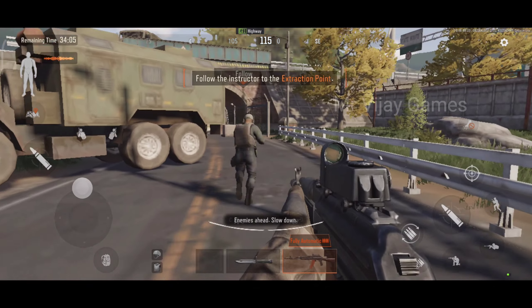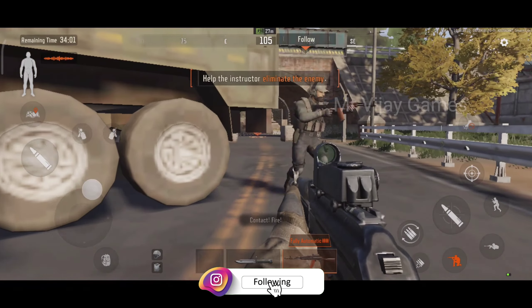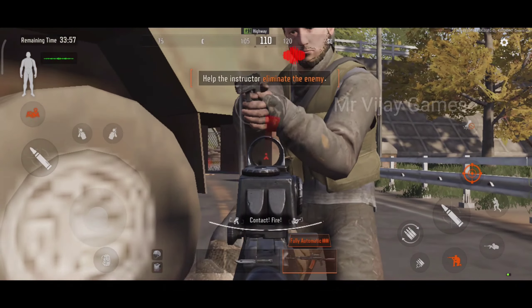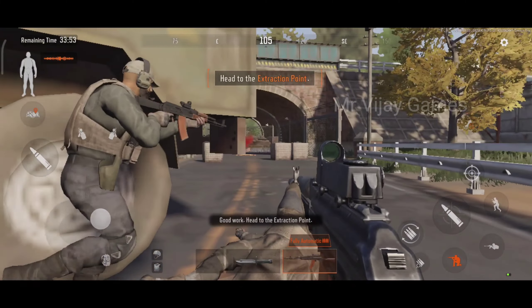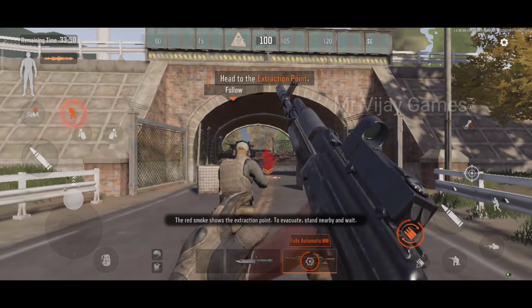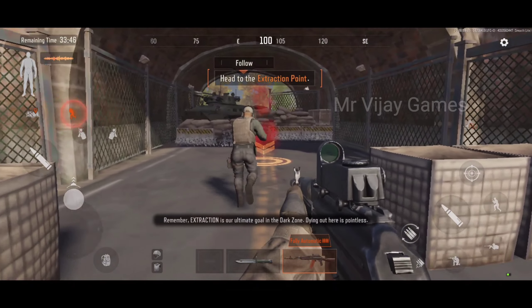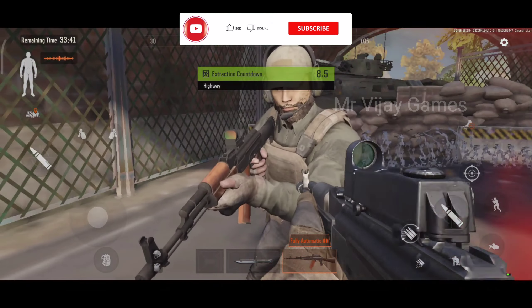Enemies ahead. Slow down. Contact! Fire! They're here! Head to the extraction point. The red smoke shows the extraction point. To evacuate, stand nearby and wait. Remember, extraction is our ultimate goal in the dark zone. Dying out here is pointless.